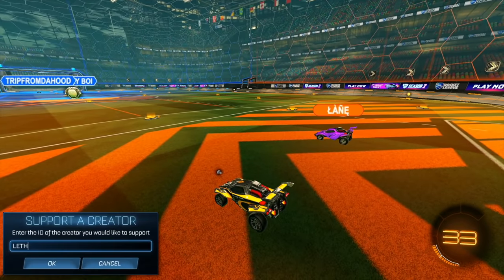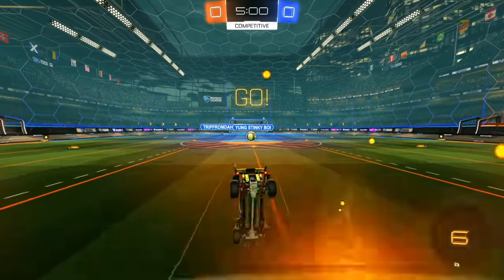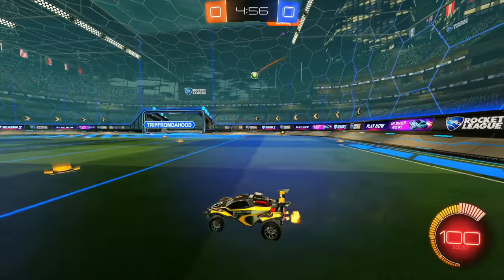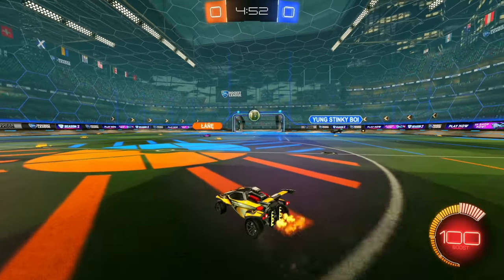Alright, we got the first game. We got Lane with a bunch of random symbols on each letter, and we got Tripp from the Hood and Young Stinky Boy - what a series of names. Thank you teammate for not taking the boost, I appreciate you. Look at him go - going for that flip reset. Right here I'm last, so I gotta make sure I'm careful.